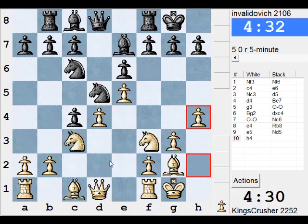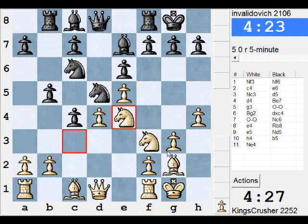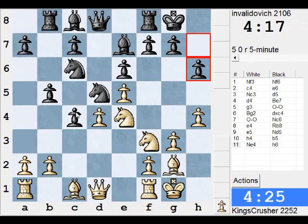Alright, now h4 to play knight g5. If takes, then d4 is a bit strengthened. Alright, so he's not taking that. I'll play here as well. So this pawn here means okay, more control of that, but c5 is going to be slower.